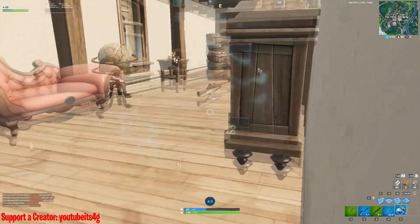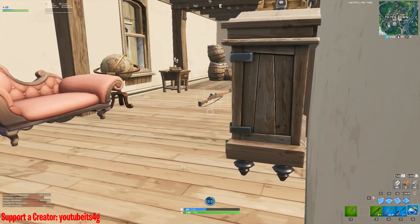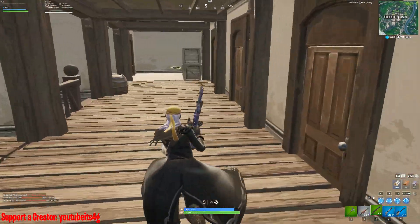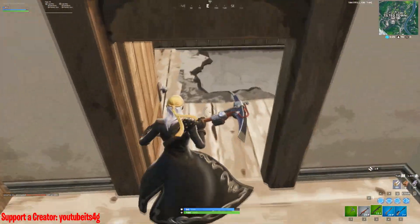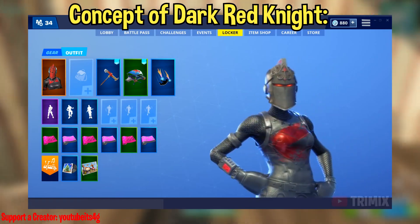This was leaked with the version 10.20 update that we are currently playing on as of the making of this video. The skins that are going to be contained with this pack, which is probably going to cost around 20 US dollars just like all the previous packs, are the Dark Red Knight, Dark Jonesy, and Dark Wild Card.